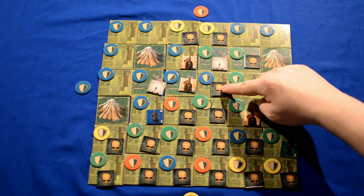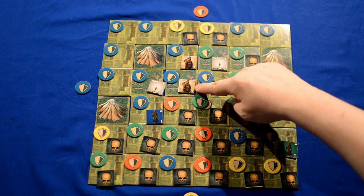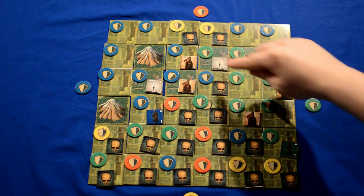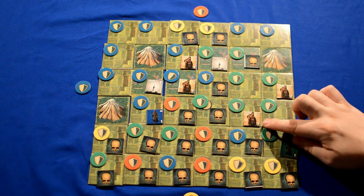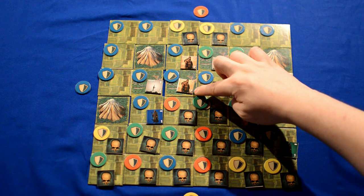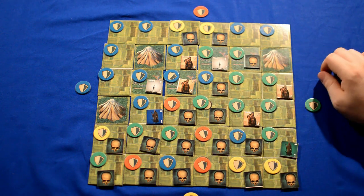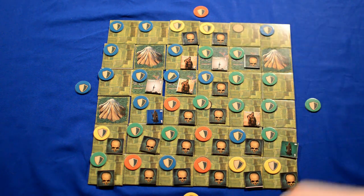This peasant would like to come over here and take over this area, but this peasant is defending it, as a character or building protects all adjacent tiles. So in order to take over this area, the character would need to have a score higher than the peasant's two. As the peasant is only a two, it can't take that area over. However, the peasant can come up and take over this blue area.